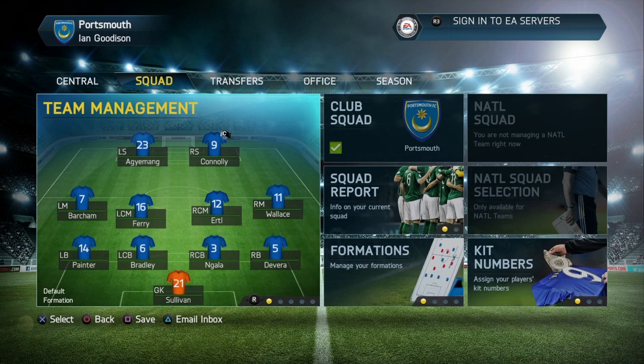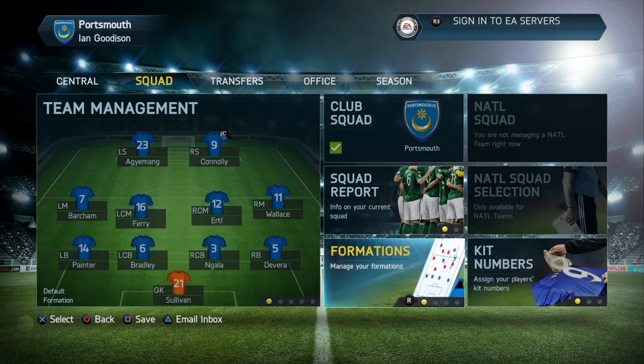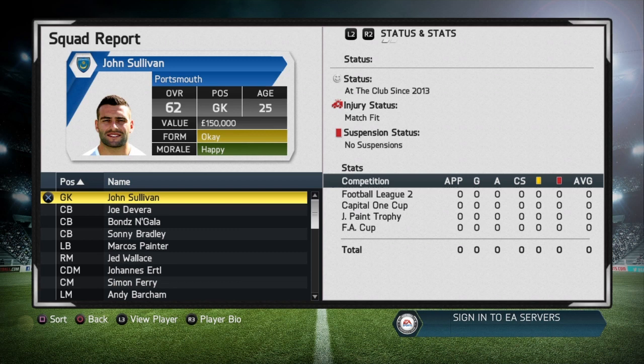The wing positions are pretty much taken by Andy Bartram and Jed Wallace. Wallace is the second highest growth-rated player in our side alongside Sonny Bradley - these two are the guys we're really building around. Andy Bartram is probably the quickest player in our team, with speed around 88, so we'll be trying to get crosses in from the left to Adjumang and Connolly in the box. Adjumang is the powerful, stocky striker type and David Connolly is the experienced Irish striker. Adjumang is 32 going on 33 and Connolly is 36 going on 37 - both have already announced retirement.